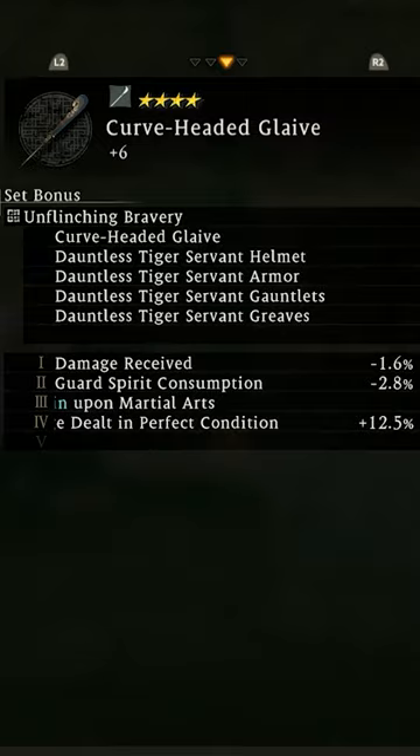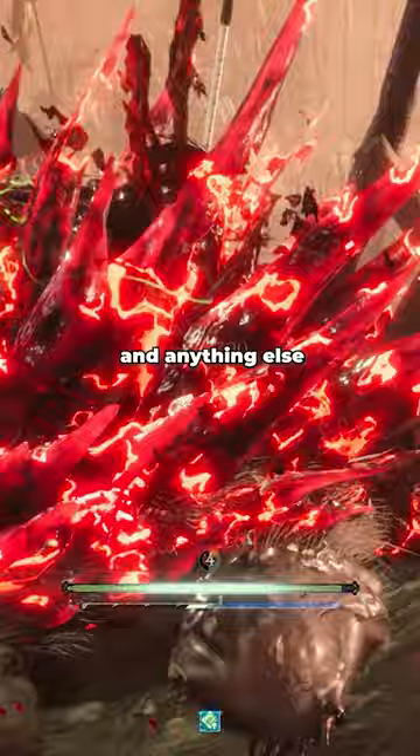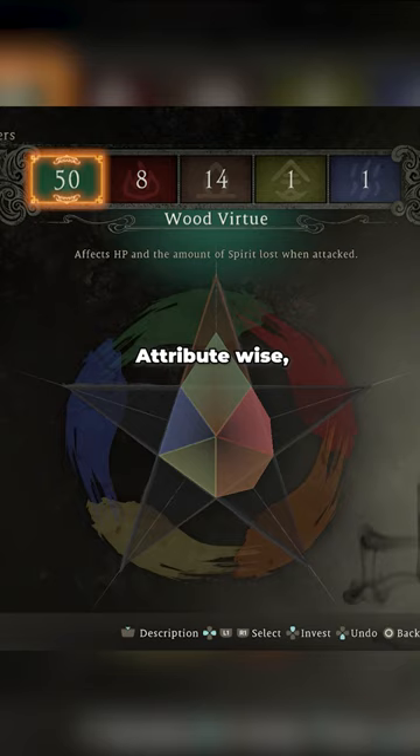Make sure that you slot the Curved Headed Glaive in your backup weapon slot in order to complete this set. Other spells you'll use for this build are Lightning Weapon and Amplify Damage to further increase your damage. Bonuses you want to look out for on your gear are martial arts damage, lightning attack power, divine beast gauge gain, and anything else that increases your damage.